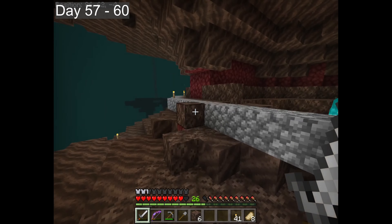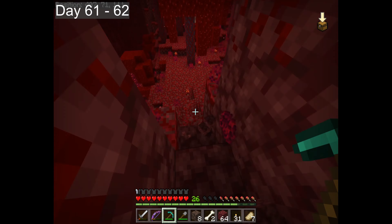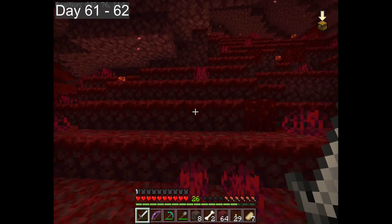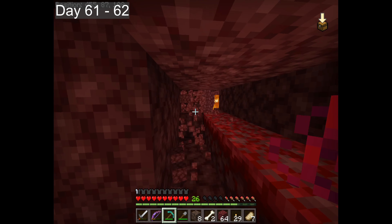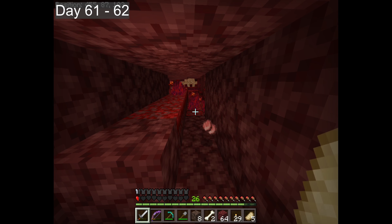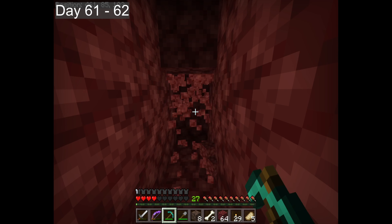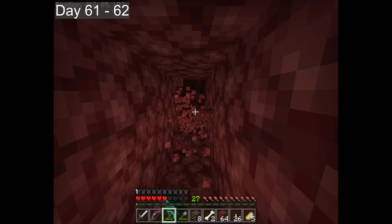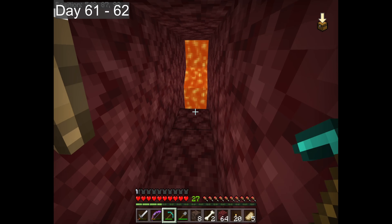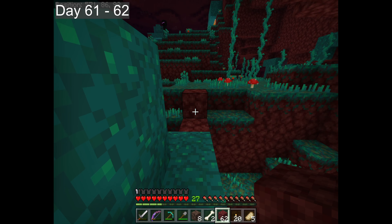Not wanting to but knowing he had a goal to reach, the adventurer moved through the valley into a crimson forest. Then from behind, wild hogs attacked. Taking the first out, the second had taken half a heart, and when the third fell, all that was left was half a heart and pieces of bacon. Stunned and wounded, the adventurer pressed on. Another crimson forest, a face full of lava — and then there stood just what he had been searching for: a warped forest.